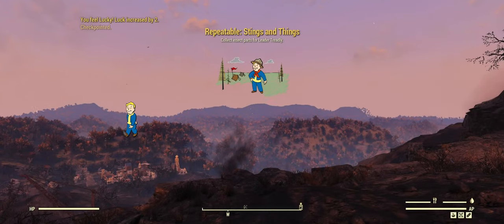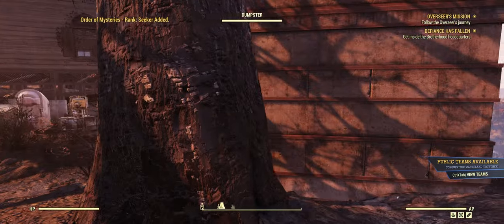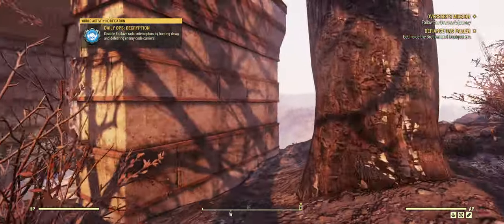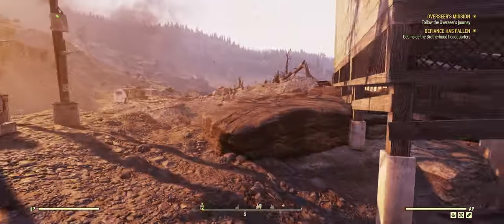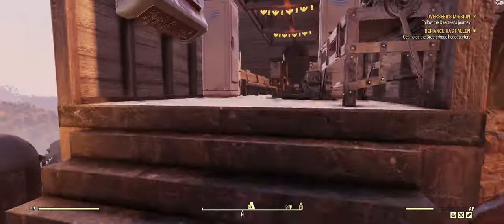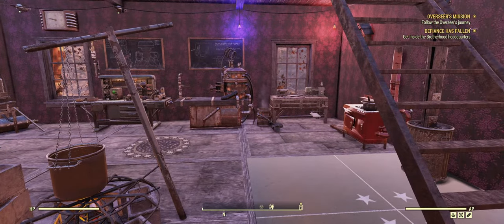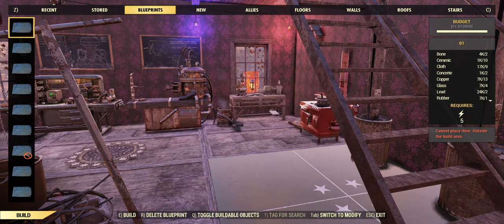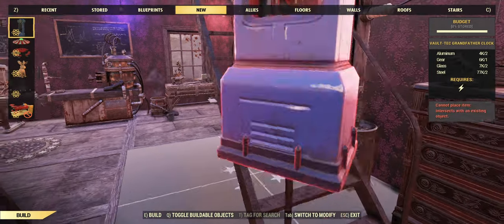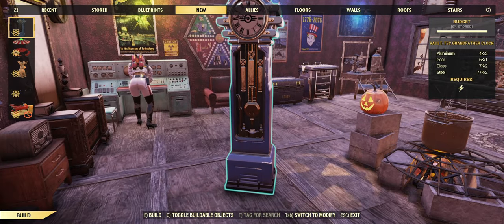I'm at my camp now. The problem is that I always spawn behind my camp, so I need to go around. The next thing we will try to find it in our inventory — it's under the new section, as you can see.